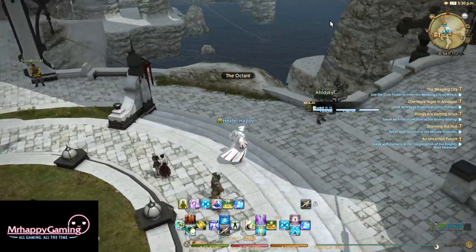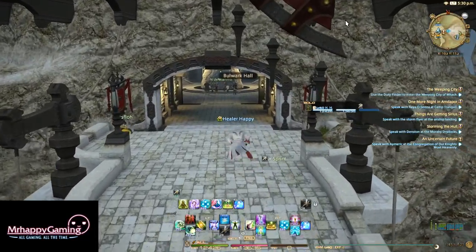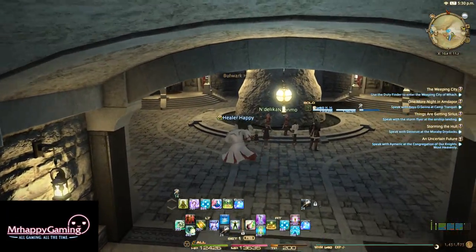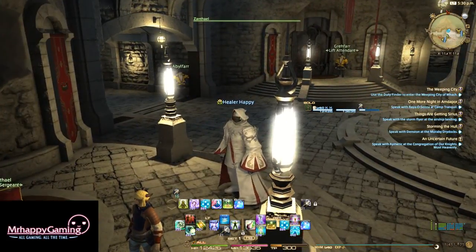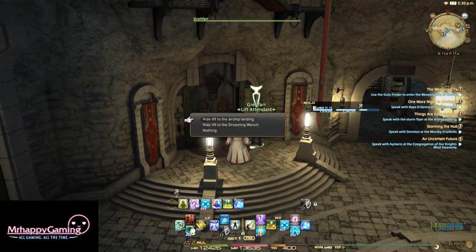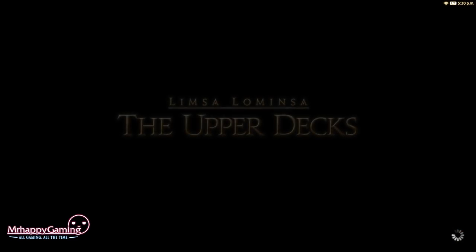Once you've accepted that, you just follow the quest. It just so happens that you've got to go to the Lift Attendant, go to the Airship Landing, and that will actually spawn the entrance to Pharos Sirius Hard Mode.